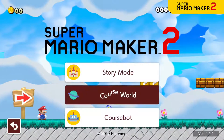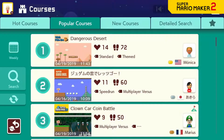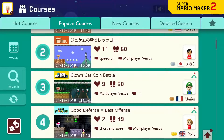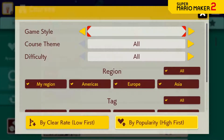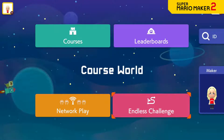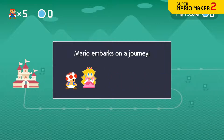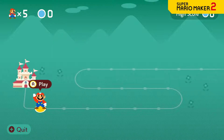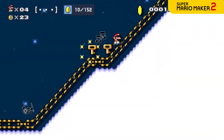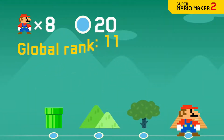Course World is an online hub where players from around the world can share their carefully crafted courses. Browse by popular courses or new courses, or run a search to find what you're looking for. Test your skills by trying to clear as many courses as possible before you get a game over — select a difficulty and courses will be queued up at random from the full collection. You might even earn a top spot on the leaderboards.